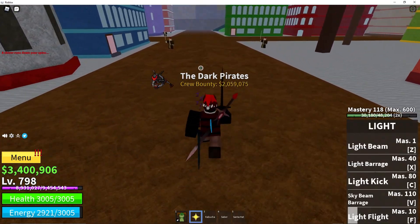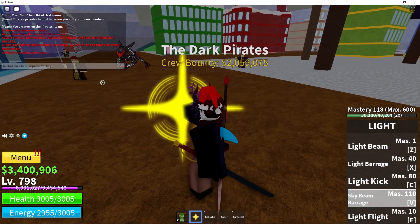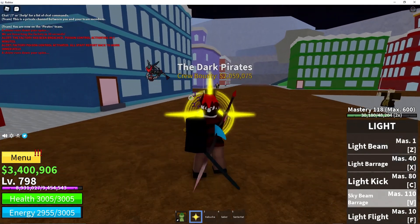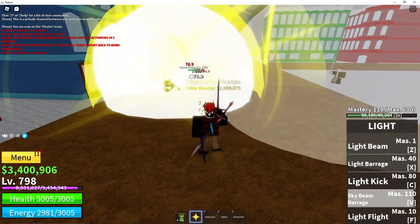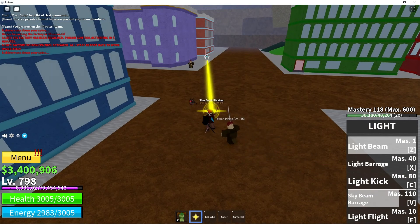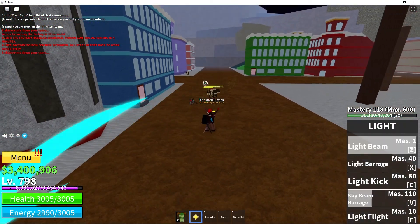Now to review the final move, Sky Beam Barrage. Also note the level of your Light Fruit — my level is 118, so it's not a maxed out Light Fruit and I'm not doing my max potential damage. Sky Beam Barrage: the Light Beam made on your hands is a lot bigger. What it does is it shoots a little beam, and then it drops a ton of beams from the sky. It's bigger than the normal light beam.